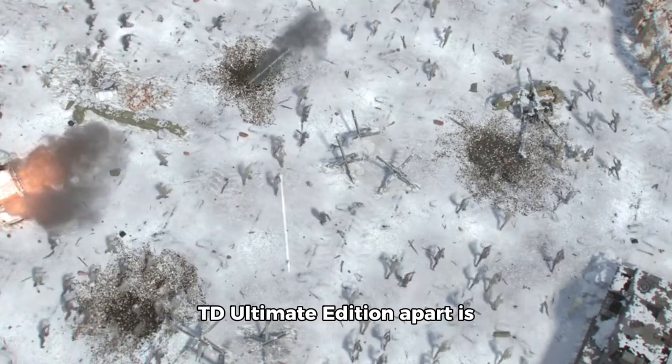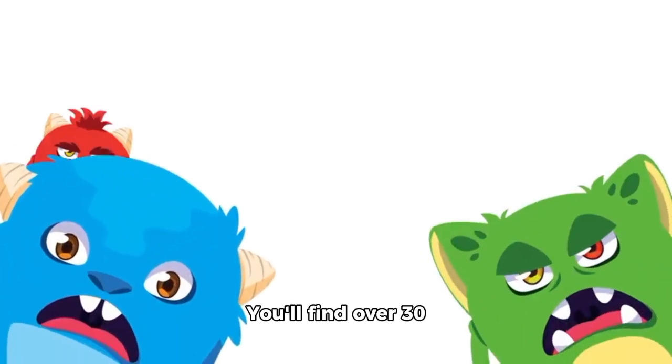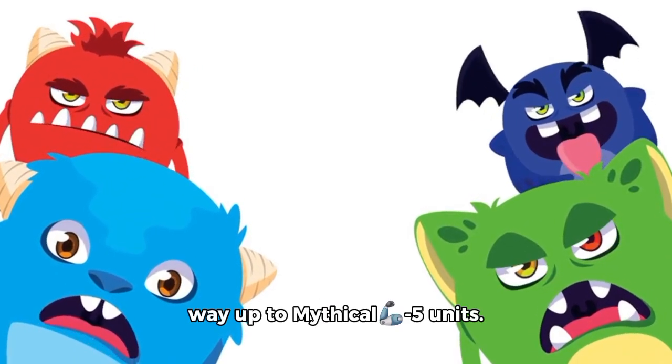But what really sets Random TD Ultimate Edition apart is its variety of units. You'll find over 30 different types, ranging from basic minus 2 units all the way up to mythical 5 units.